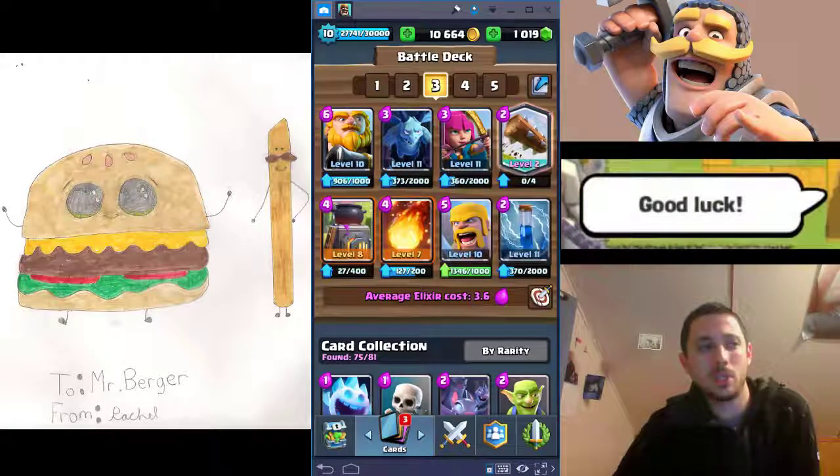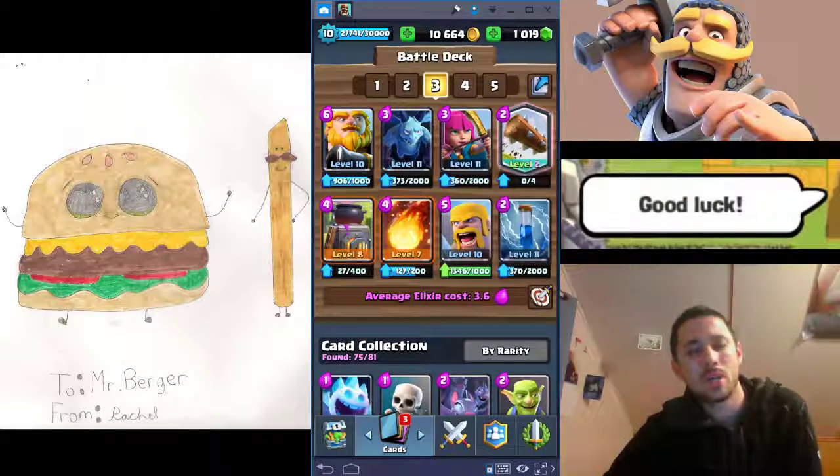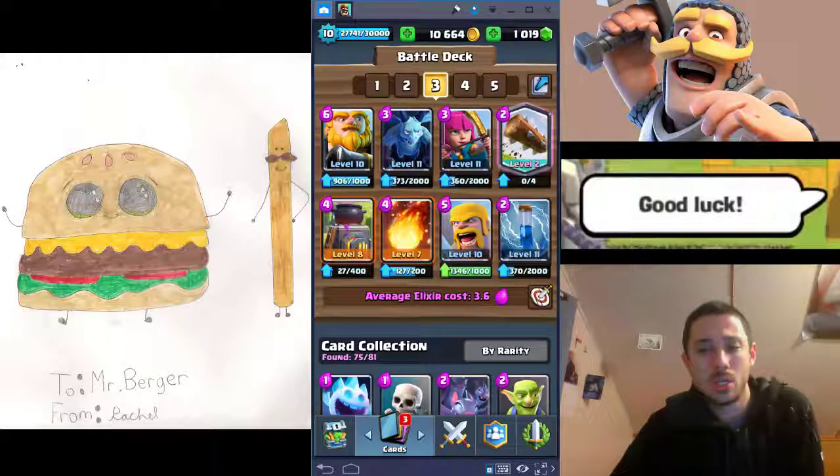This Royal Giant deck that I played in my last video is kind of an example of a control deck, though I could probably come up with a better one. I really like this classic Minor Poison Electro Wizard deck with Inferno Tower in there — that's a really good control deck. Then you throw in your support and your cycle cards and whatever else you want to play.